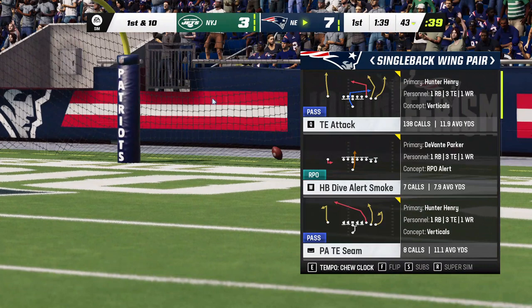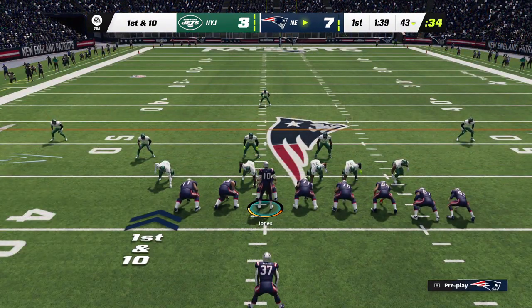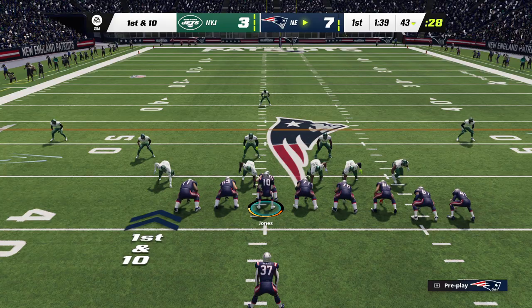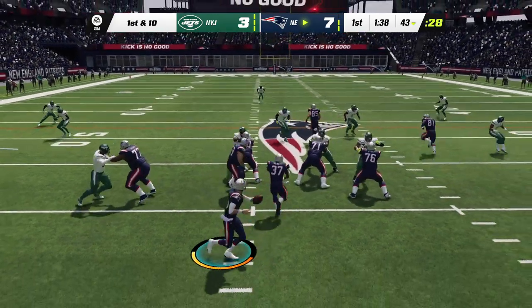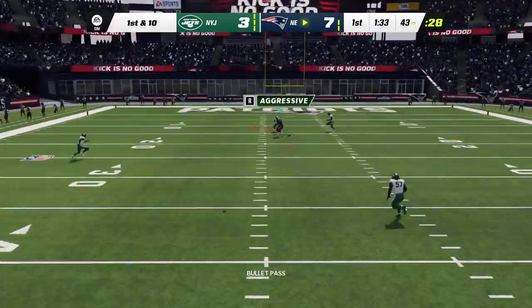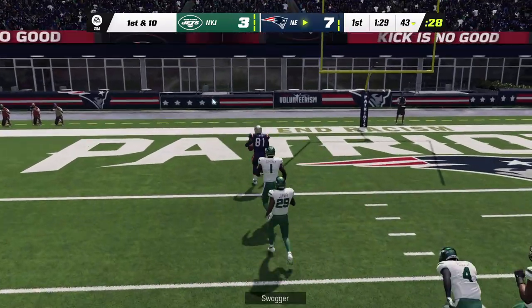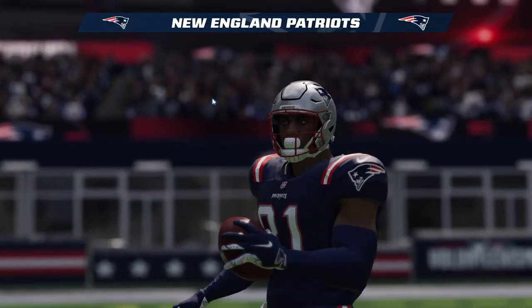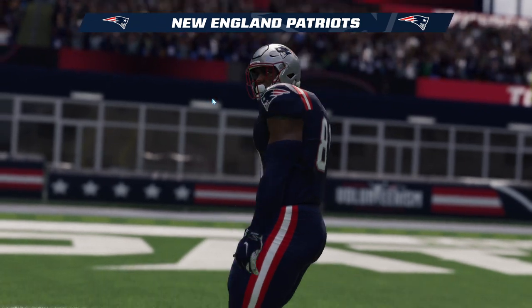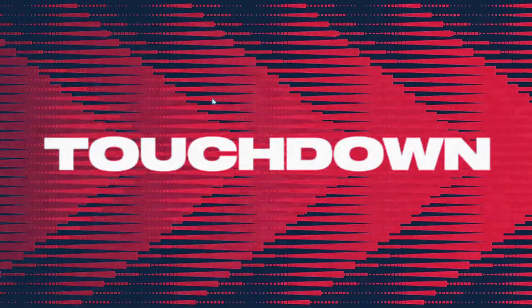NFL kickers nowadays make things look easy — normally from this range about two out of three. This is not an easy kick, about 50 yards, and it's left short. 20 years ago a kick from that range would have been considered a stretch, but now if they leave it short you're like, whoa, what happened? A fight for it — and this is caught! What a catch and all the way in — touchdown New England! Jonu Smith, 57 yards.